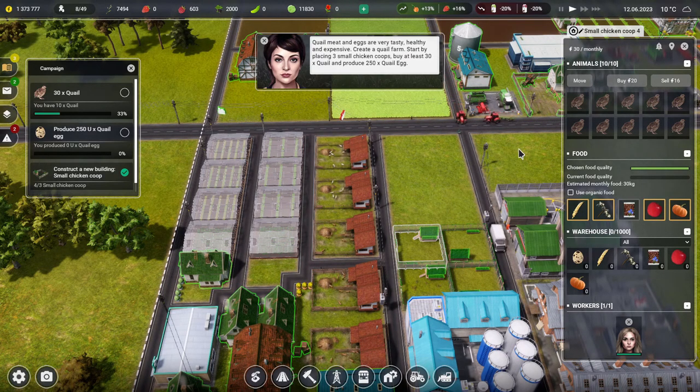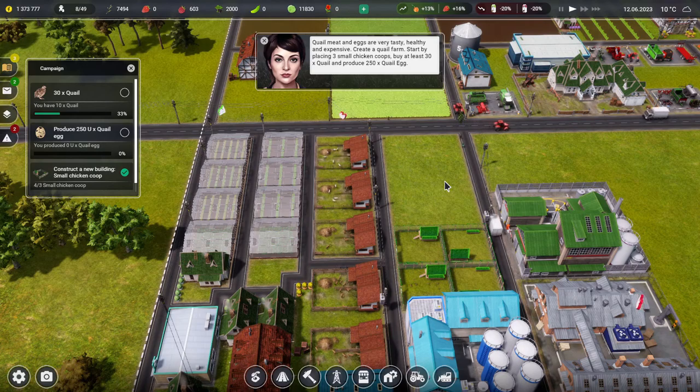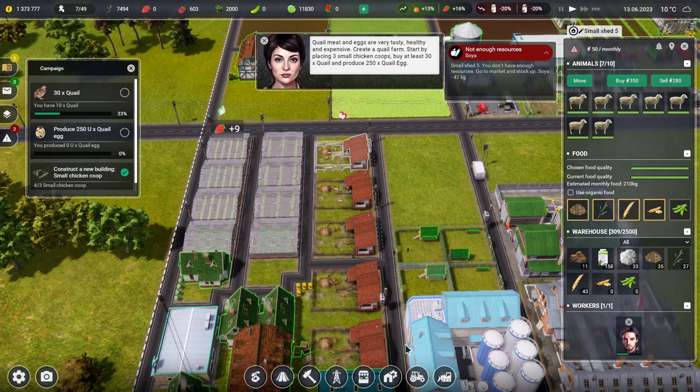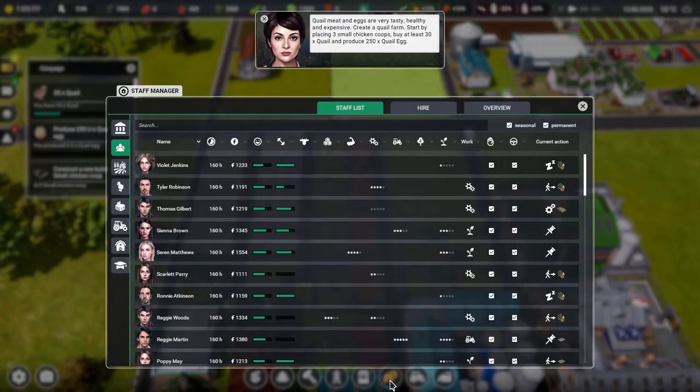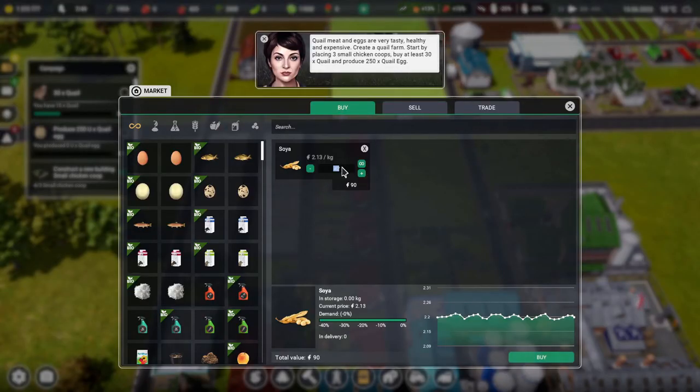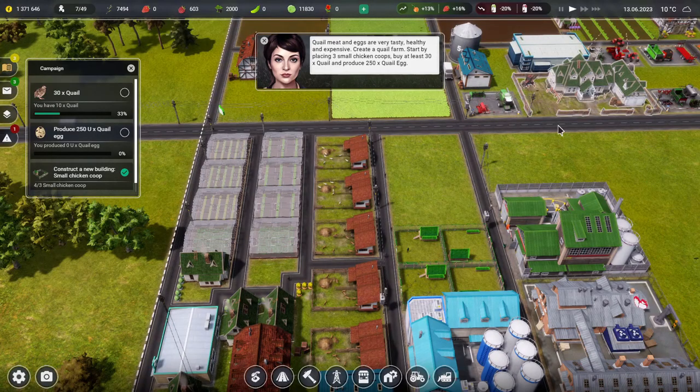Now let's get plenty of quail in. If you press Shift and then Buy it'll just fill the thing up to the max, saving you from clicking Buy 400 times. Disclaimer: works for all animals, not just quail. What's going on with these sheep — not enough soya! We're running out of all the animal feed today. Let's get some soya — at least it's cheaper than the pumpkins.